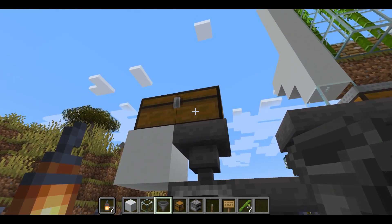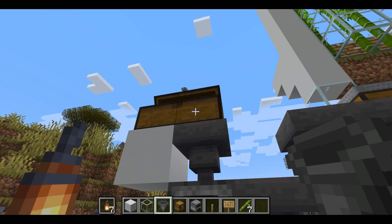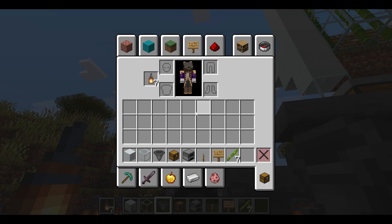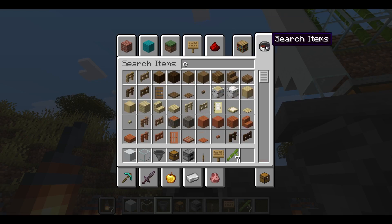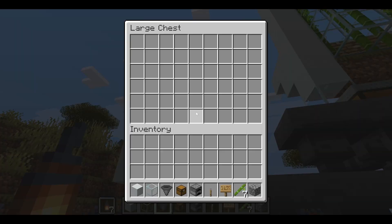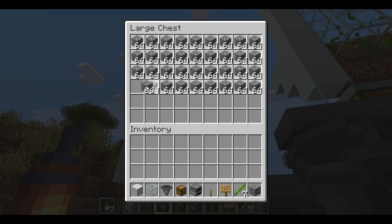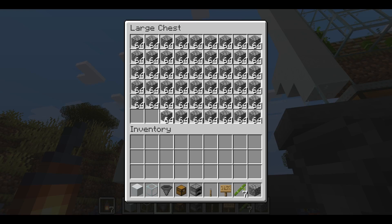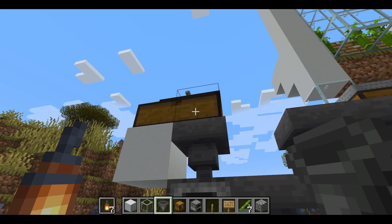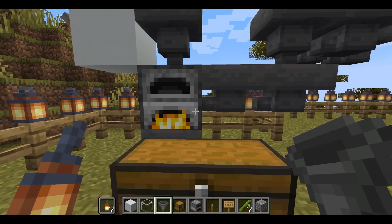Now we're going to add something to cook in this chest up here. How about we cook some cobblestone to make stone. Add some cobblestone and then it should drain into this hopper and turn on the furnace.